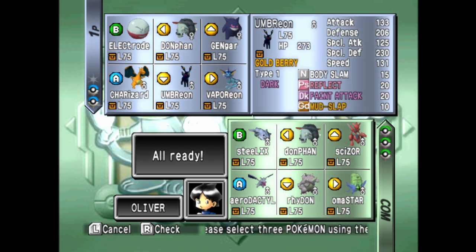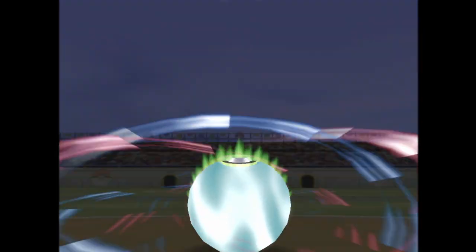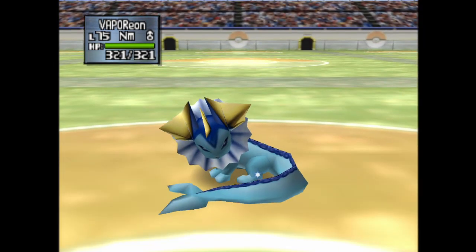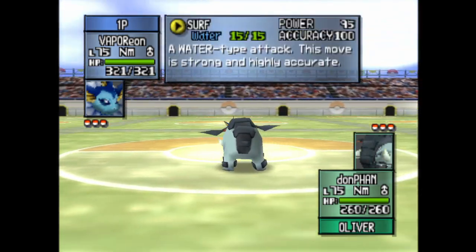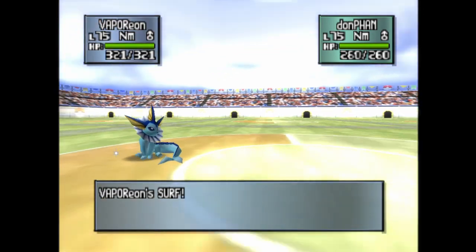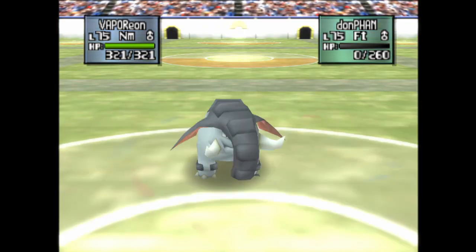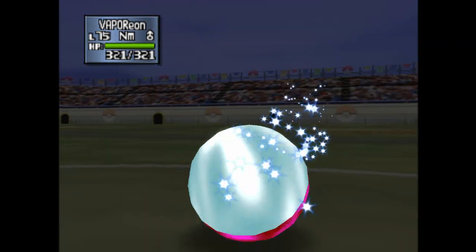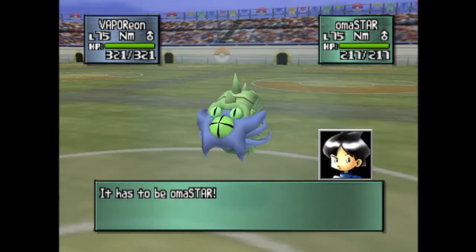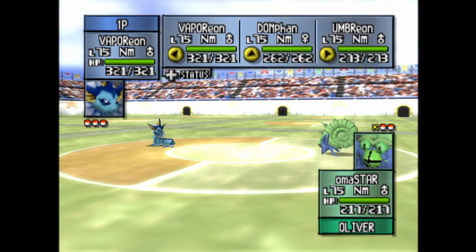I do get that Pokemon is complicated — really complicated — because of the math needed to understand how crits work, catch rate, a lot of stuff. Now though there are so many Pokemon and so many moves, it's hard to keep up. There are over a thousand moves. And most of the Pokemon are water. Water is a very common type, which makes sense if they're trying to make a parallel Earth — there would be a lot of water. Earth is mostly water.